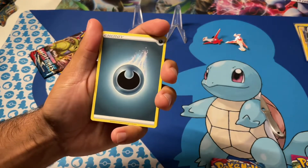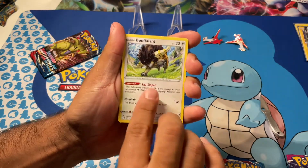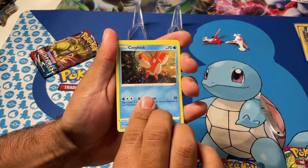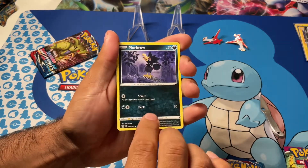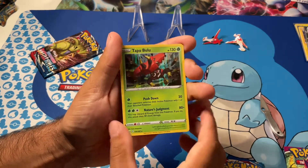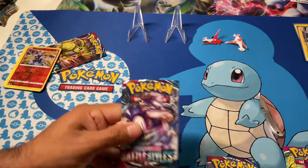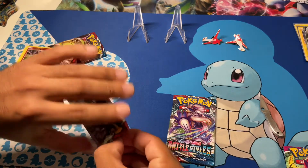If it's an energy, okay. Energy. Bufalant. Spupa. Clampearl. Corpish. Scatterbug. Cubone. Oh, I thought it was a reverse. Murkrow. Salandit. Reverse. And... oh. Hollow rare — Tapu Bulu! Whatever you guys want to call it. This one's cool. Tapu Bulu. Black border.